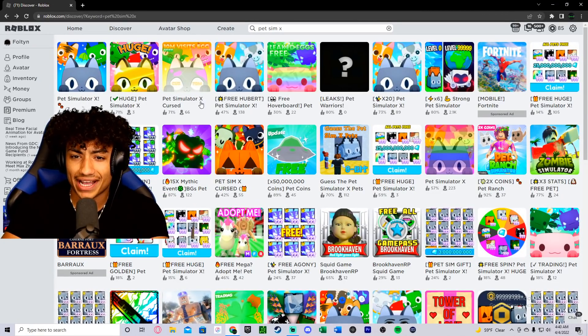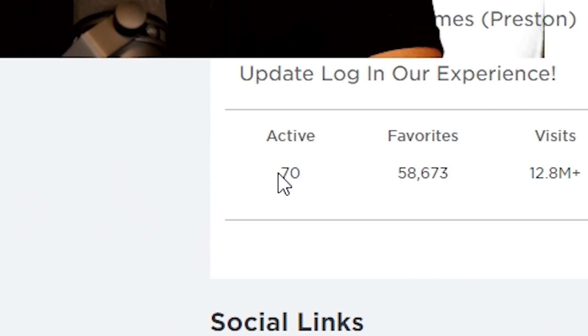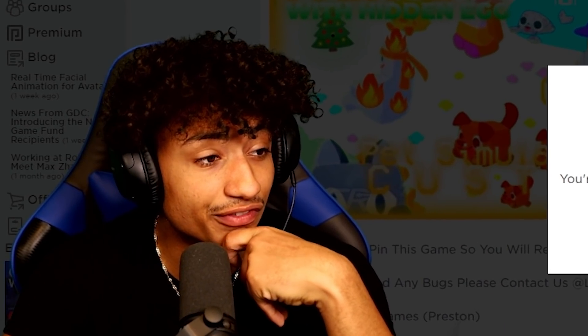Alright, so the next one we got is Pet Simulator X Cursed. Okay, that sounds a little scary. We have 66 playing this one — 70 active players in this game. So let's hurry up and jump in. It says 10 million visits free — wow, this game actually has 12.8 million visits. That's actually insane.